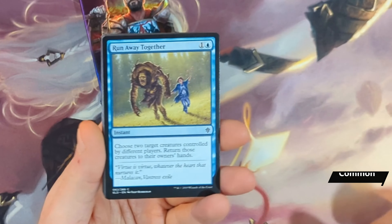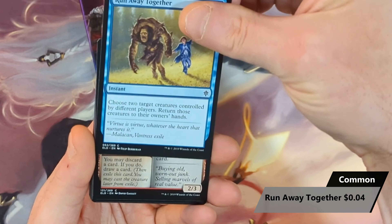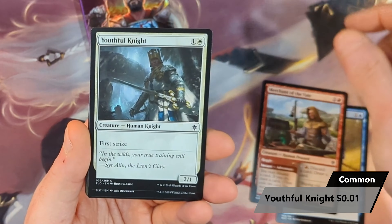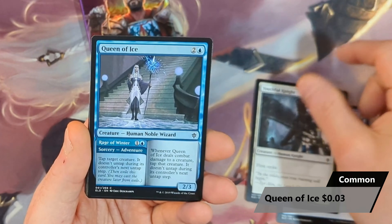This one's going to start off with a Runaway Together, followed by a Merchant of the Veil. Then we're going to see a Youthful Knight, followed by a Queen of Ice.